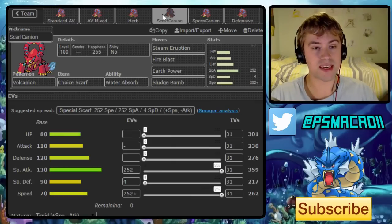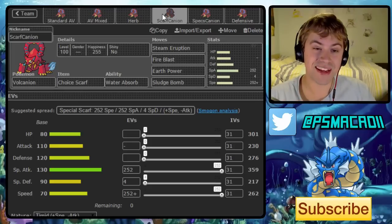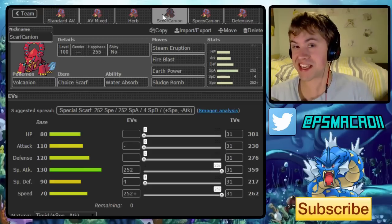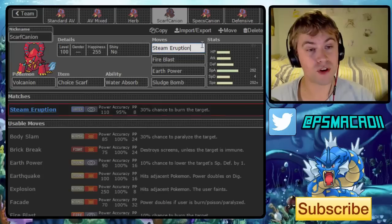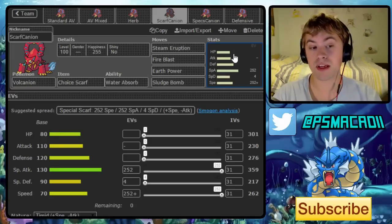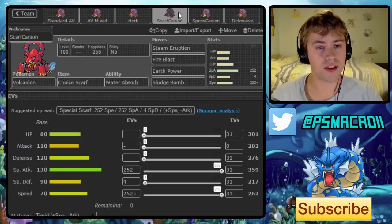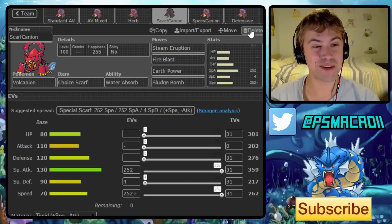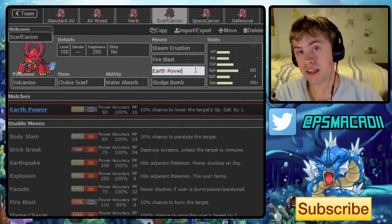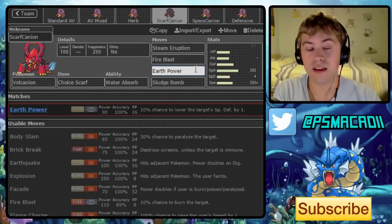The next set takes advantage of the fact that Steam Eruption has very few switch-ins. Having a Choice Scarf set that hits really hard should be a great option — it's not going to be the fastest, but it can outspeed so many things and get a 30% chance to burn. The moveset is Steam Eruption, Fire Blast, Earth Power, and Sludge Bomb — same coverage as before but with a Choice Scarf and Timid nature to maximize speed. For the non-physical sets, you'd have zero attack IVs as well for Foul Play. Earth Power lets you catch opposing Volcanions on the switch; that slot may also change to Earthquake depending on usage.